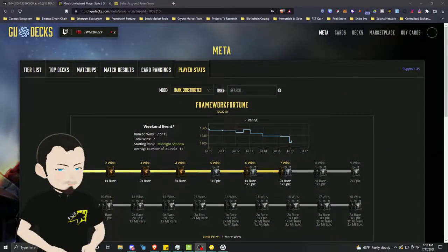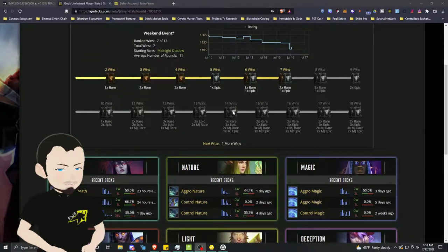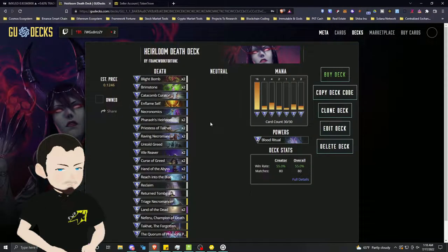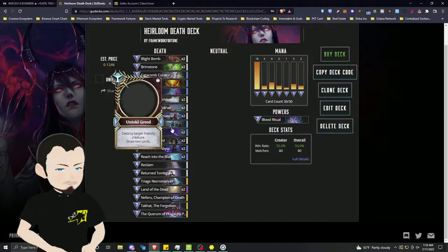Welcome to Framework Fortune Crypto, I'm your host Ben and it's time for some Gods Unchained weekend rain gameplay. I've already played most of my games — really dropped from last weekend where I started in Diamond, got into Mythic, and then throughout this week I've been experimenting and ended up letting myself down in Midnight Shadow.